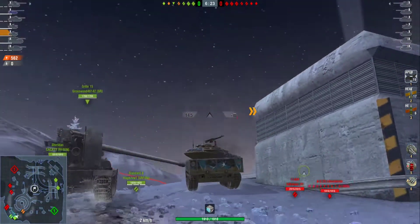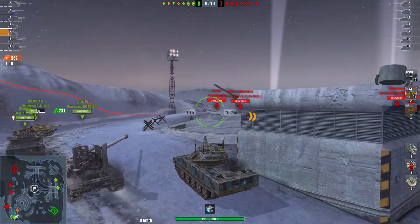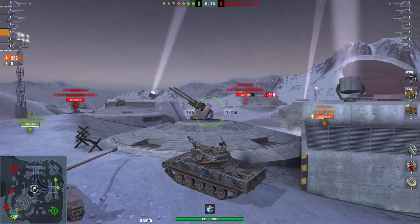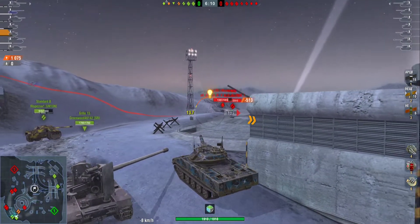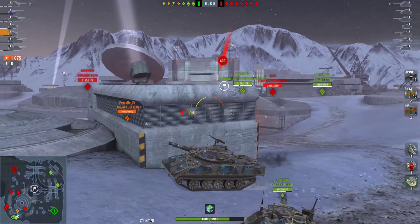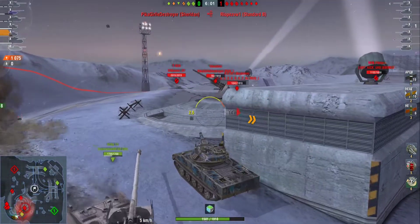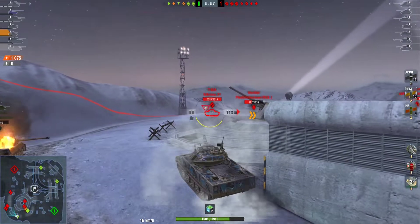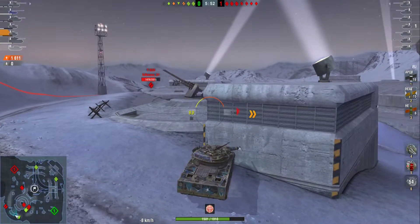Take a look to the right — there's a 48 Patton and an AMX. I'm just going to sit here and try to get some shots on the 62A and the Sheridan. I get a nice one into the bat chat. I'm backing up here but I didn't realize there was an IS-7 because I wasn't looking at my minimap. That was unexpected — I pushed really far there. I'm kind of ignoring him right now because I have other teammates dealing with him at the moment.